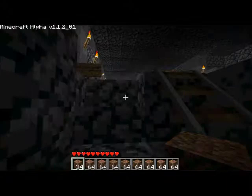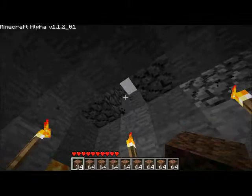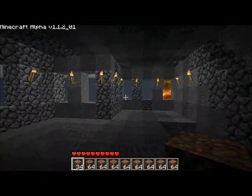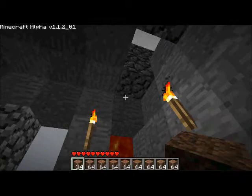So I was replacing a bunch of my ceiling, right? I'm replacing the ceiling with cobblestone and I'm going to do the rest with regular stone. That was my idea. And so I pickaxed this square right here. But behind this square is lava, and the lava came pouring out. And I didn't get burned.